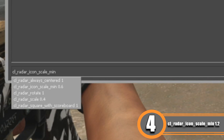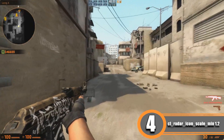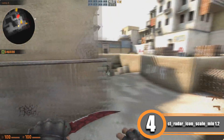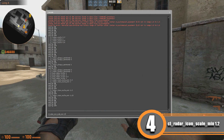The fourth command is cl_radar_icon_scale_min, which changes the scale of icons on the radar like the bomb, enemies, teammates, and yourself. Setting it to 2 makes icons larger, but if they're too big it's hard to count how many enemies are in a spot. I recommend something like 1.15 or up to 1.5 — not too big, not too small.